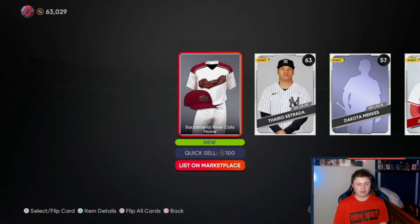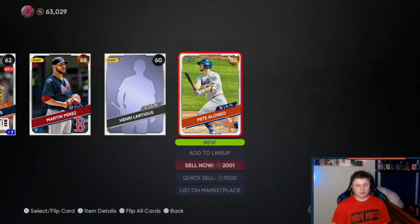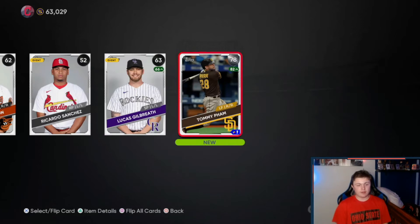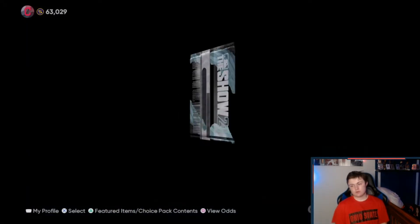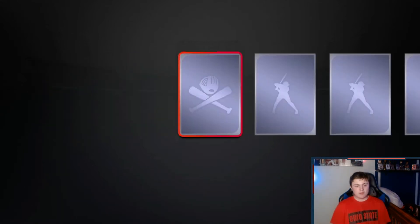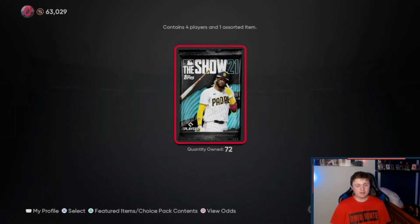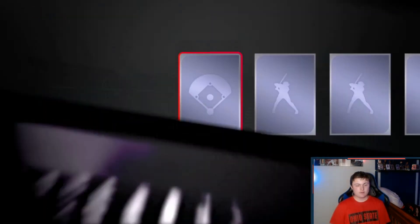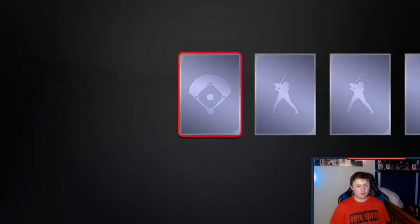There's a gold Yasmany Grandal, already have that card. There's Pete Alonso. Can they just give us a good diamond though? Another silver, Tommy Pham. There's Noah Syndergaard — another Noah Syndergaard, same one twice in a row. 75 packs left, we're still looking for a big diamond and we definitely need one because I spent over 200k on this. Another silver, come on.